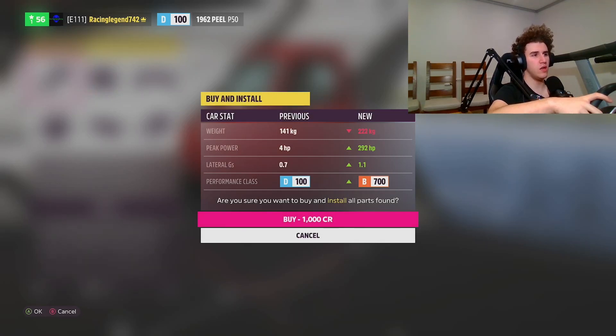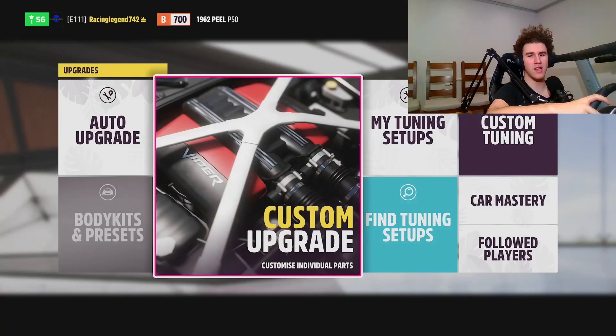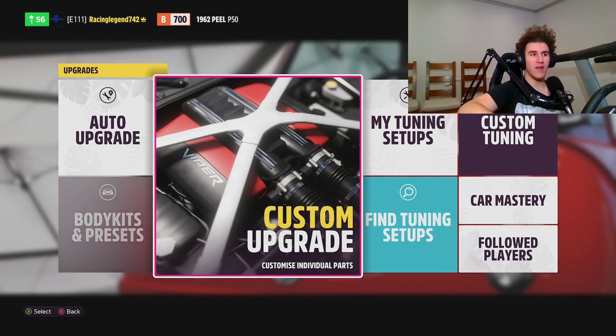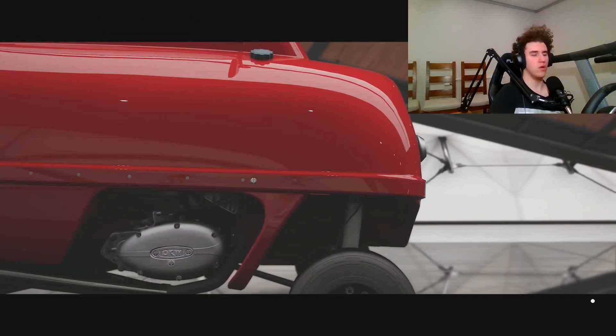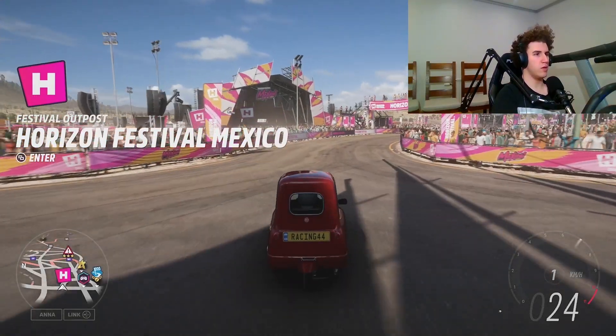So where we have gone: weight has gone from 141 kilos to 222, horsepower has gone from 4 to 292, and lateral Gs have gone up to 1.1 from 0.7. We are now a B700 performance class, which could be quite interesting driving this car. It has a bit more than 1 horsepower per kilo, and in this car it sounds a bit like a death machine. Let's take it out for a drive and see if there's something special we can do — make it a proper race car, drag car, drift car, or rally car.